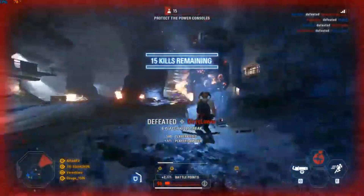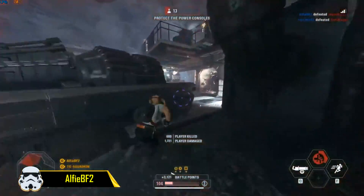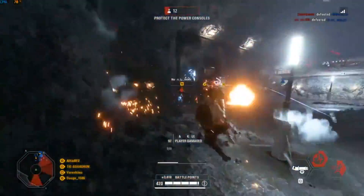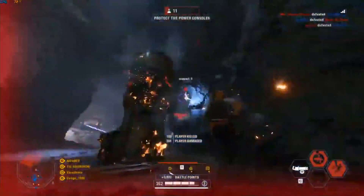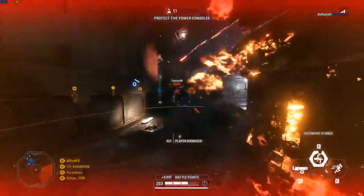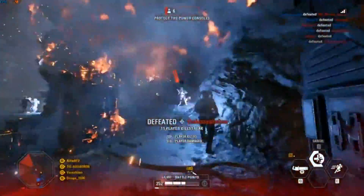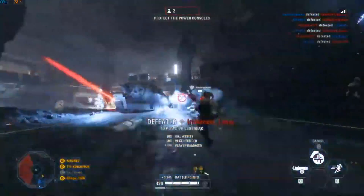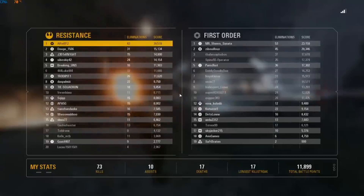At the number 1 spot we have Alfie BF2, showing the power of the Ovisian Gunner on the last phase of Crate. He absolutely obliterates the enemy team with the main blaster most of all, but also with some nice smacks, really showing how powerful the Ovisian Gunner can be. Although I'm a huge fan of the Sith Trooper and it fits my playstyle more, I would have to say the Ovisian Gunner is probably the most powerful out of the 4 new reinforcements. This clip shows it can make even more difference than a hero in the right position.